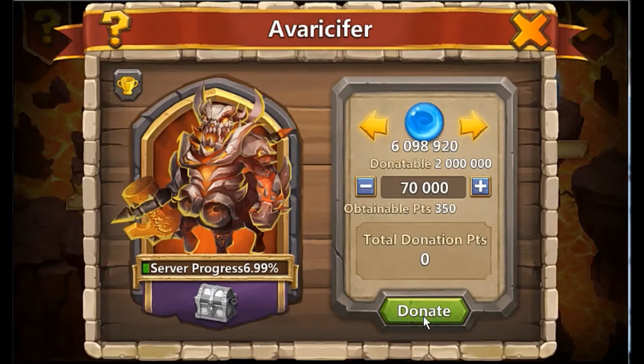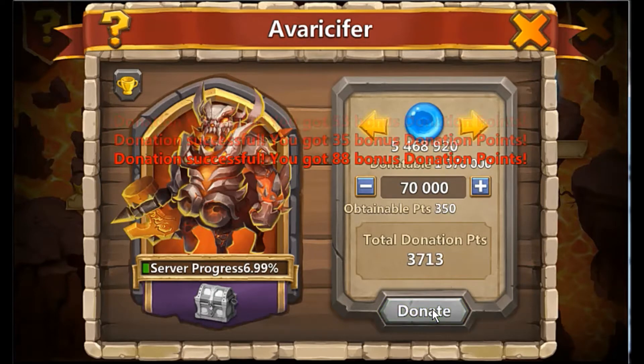I've tested a few ways - if you want to get the absolute maximum, you can donate 10 at a time but that takes forever and life's too short to be messing around like that. So I find the magic number is just donate 70,000 - it tends to give you around about the 11,000 points mark. Just donate 70,000 mana and gold, each one should give you around about 11,000.